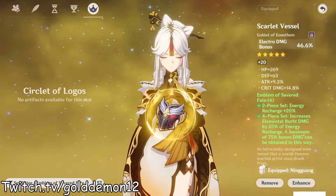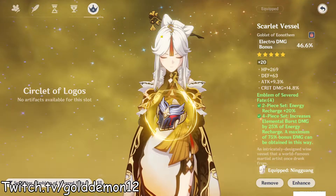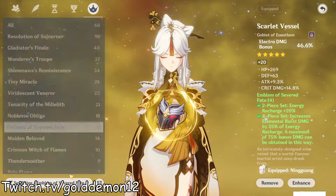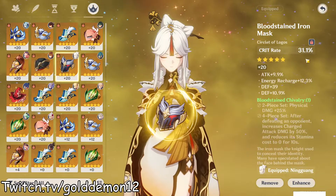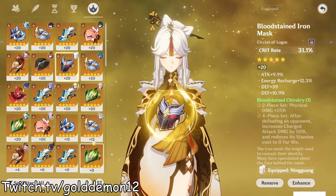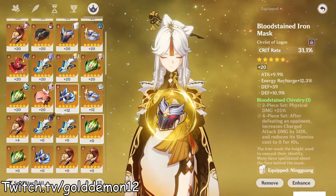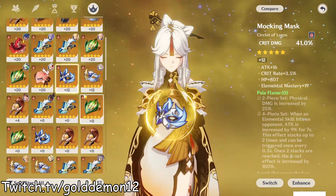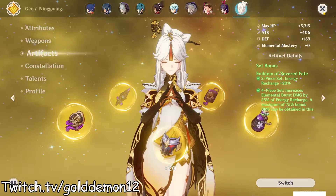As for the helmet, which is an off-piece - here's the helmet. It has some crit rate, attack, and energy recharge. This is pretty solid, minus the fact that it has 10% defense. If I had one that also had crit damage on it I would love that, but I unfortunately don't. I'm still going to have to see what I have through various artifact rolls, but otherwise it's pretty solid.